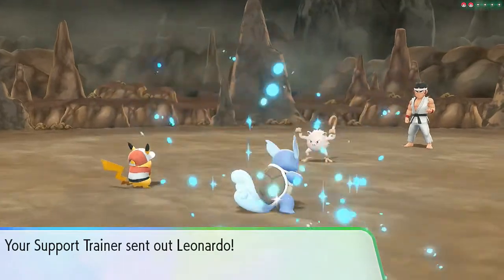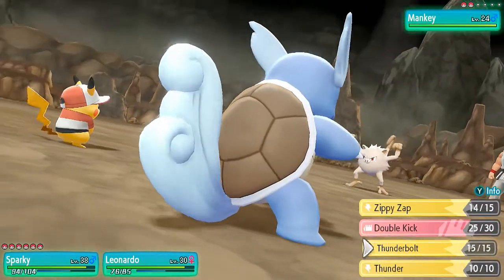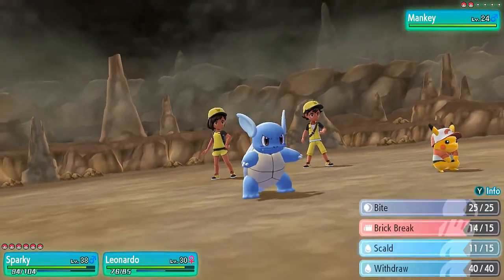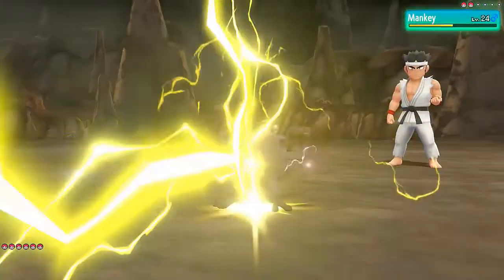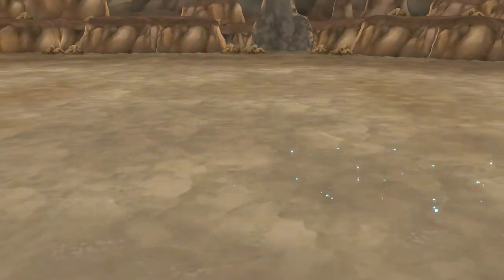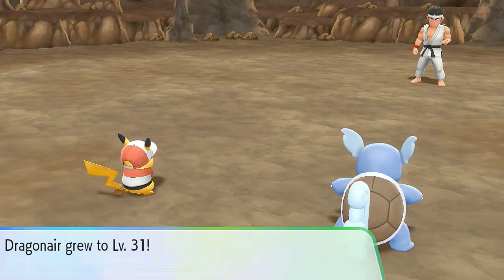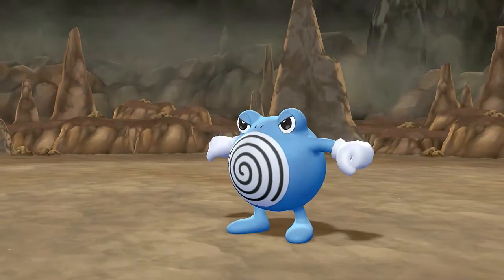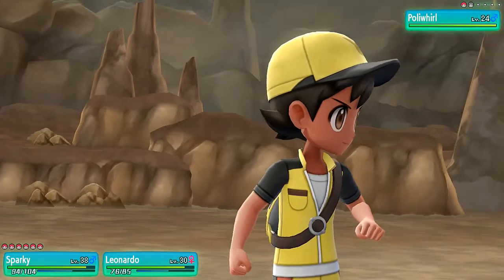It's not a fair battle right now — it really isn't, just two against one. Let's go right ahead and use a Thunderbolt and Scald — screw it, Scald him! Look at that Manky — seriously got crisped, and Dragonair grows to level 31, which is great. He's coming out with his Poliwhirl — no problem, Thunderbolts!